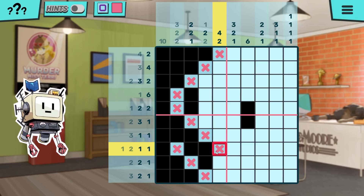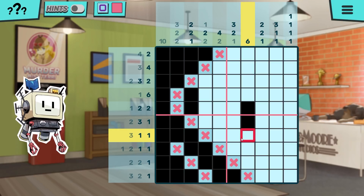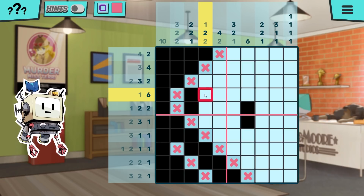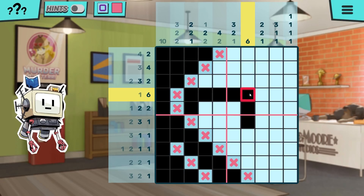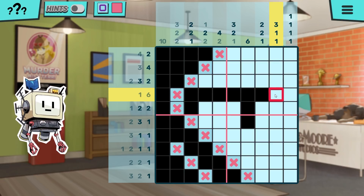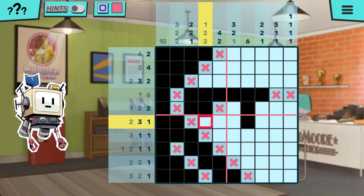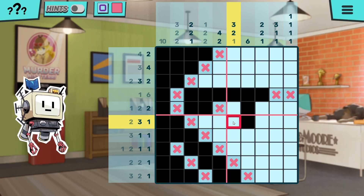So there needs to be a two somewhere in that row. Oh, the two would have to be there. So this needs a two somewhere in here, and that has to be six. Everything is done there, which means this is a two. We don't know about this one. So that has to be two.